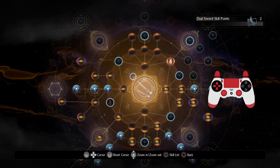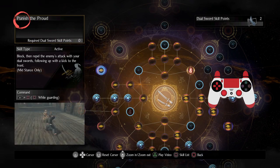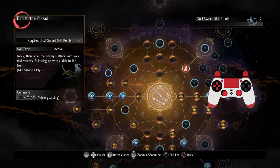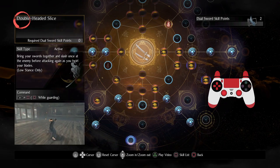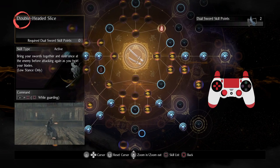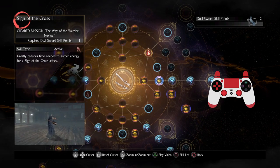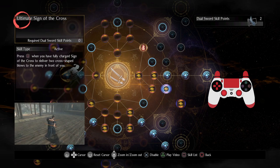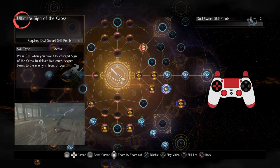Dual Sword got quite a few hidden skills — four of them. Punish the Proud is a parry of sorts, a disrespectful way to kick your opponents away. Double Headed Slice is a low stance only move that's really cool — a hit and then a bunch of little hits. Ultimate Sign of the Cross is a follow-up to Sign of the Cross 2 and has remarkably good tracking, so your character will rotate to successfully hit the follow-up even if a target gets behind you.